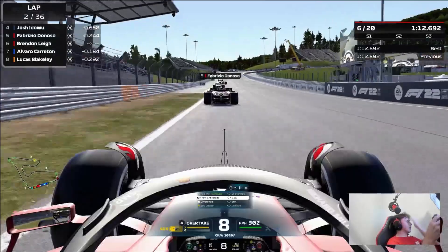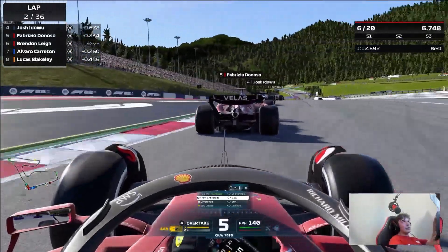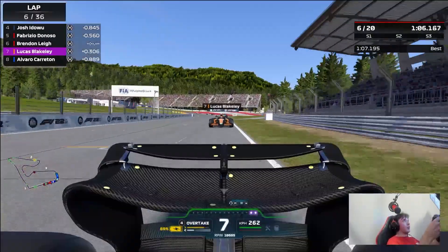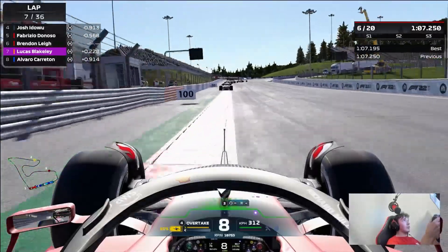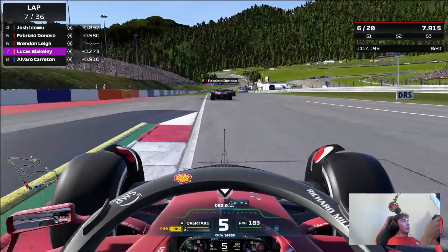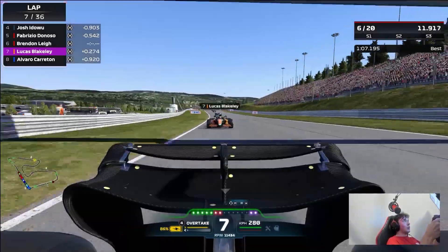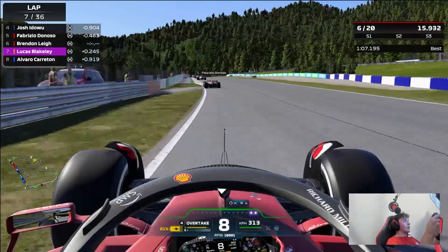Building up for later and later in the race. Make sure you nail Turn 1 — everyone's hungry. Corotone's following us quite closely. Skipping forward to lap seven, you can see Fabrizio just cooling down his engine up ahead. We have recharged our battery all the way up into the 90% range. Lucas Blakely is up behind us giving us a little bit of pressure, but I'm not too worried about his pace at this moment because we're managing our battery and managing our tyres.